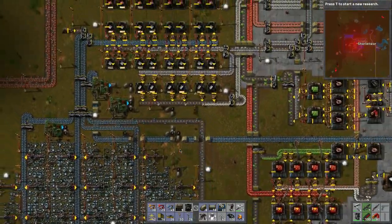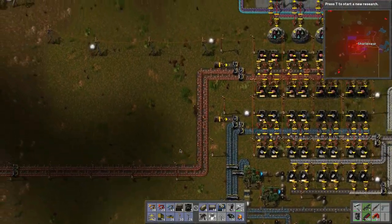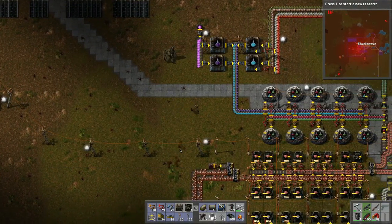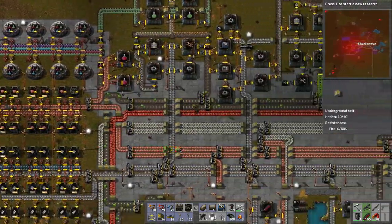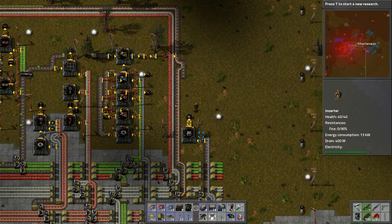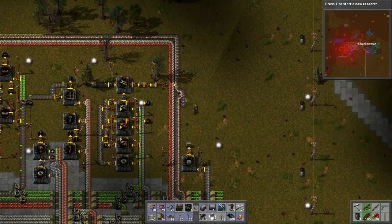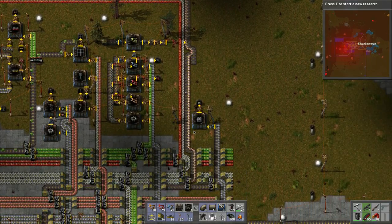Let's go back up to the solar assembly and finish off with that. I should have picked up more accumulators. These are basically batteries because that's the only thing that's useful - these copper ones aren't useful to me. It's backing up, and doubly so - which is nice.